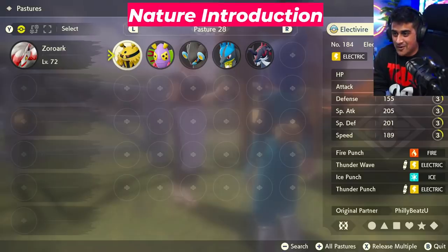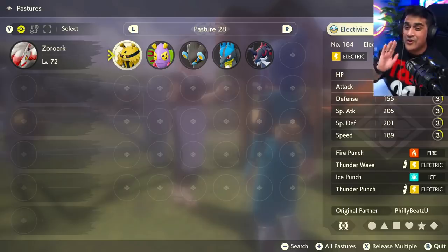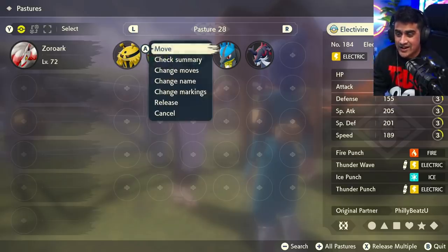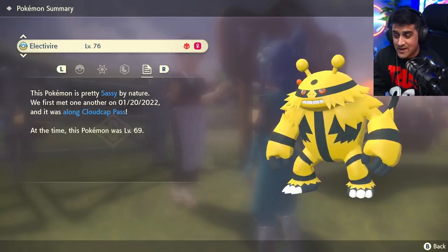For this video, I flipped my camera around and moved it to this corner because I'm going to be showing things off on screen and I don't want to drag my camera everywhere. So if you open up your pastures or go into any of your Pokemon summaries, you click on it, hit your summary, and you can see that when you go to the third page here, you get to see HP, special attack, special defense, speed, defense, and attack. This Electivire has special defense up and has its speed down. You'll also notice that when you go to the last menu, it'll say this Pokemon is pretty sassy by nature.